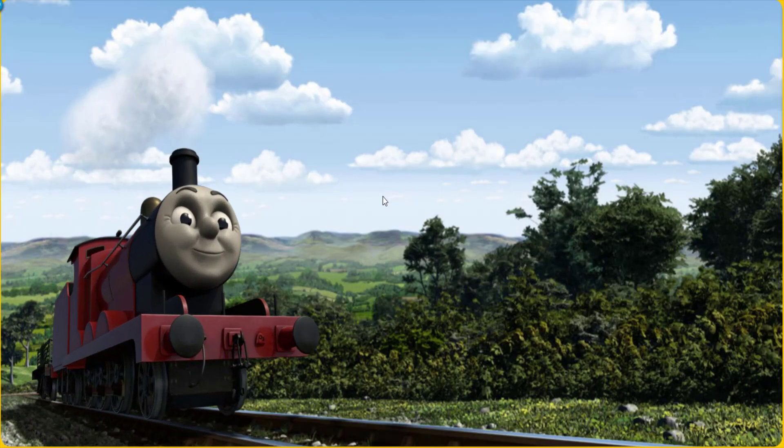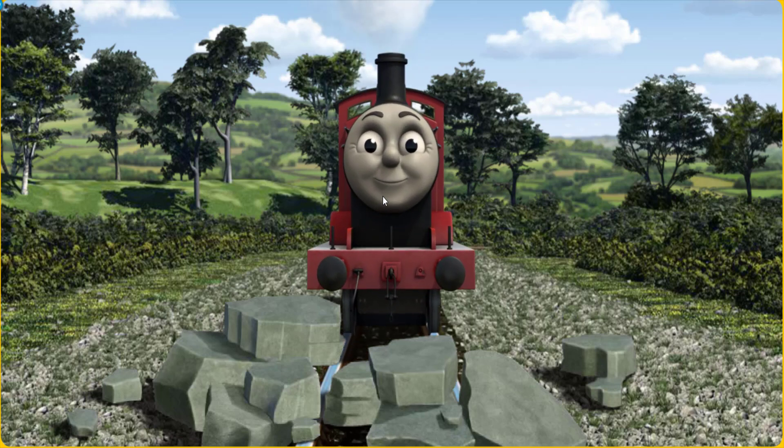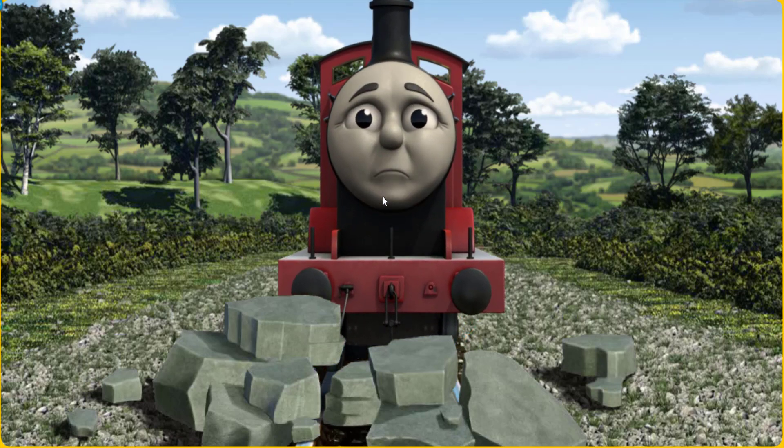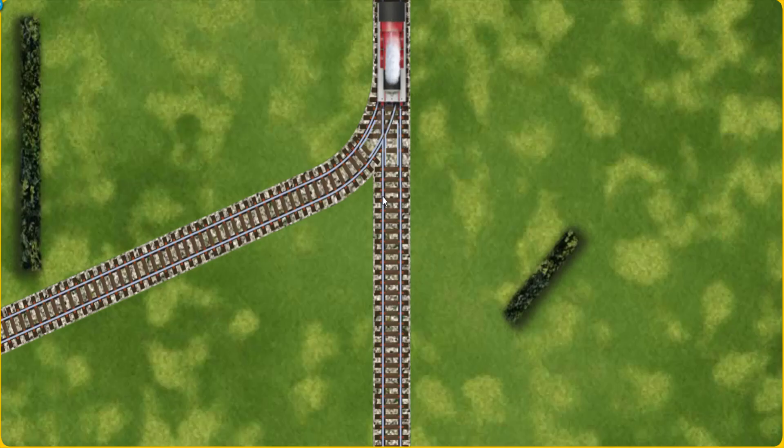Huffing and puffing, James set out for Farmer McCall's farm. Suddenly, the tracks were blocked. James had to stop. He needed to go a different way. Show James the track that goes nearest to the shortest hedge.